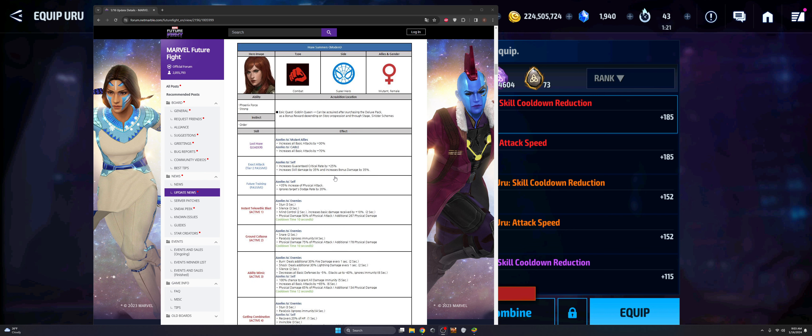Hope Summers looks to be a really good character. The disappointment with her kit specifically — if you go to her leadership — is that she looks to be a leadership support for Cable. We've seen this before with Miles Morales, before they finally made him a character that stands on his own and his leadership just applied to spider characters. Hope looks like somebody they should have released when Cable got his tier four, so you could have seen the full power. Now she's basically going to be relegated to a leadership role for Cable, who's then basically going to be the backup. Why introduce a character this far out from Cable's tier four that basically becomes a support type character specifically for Cable?